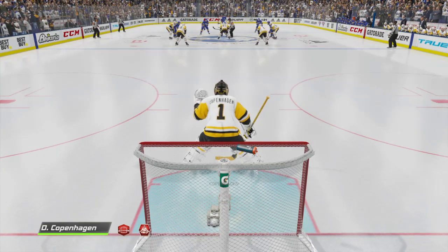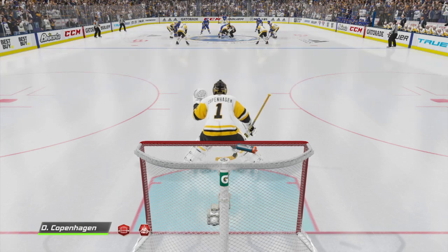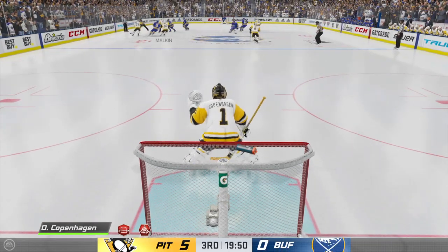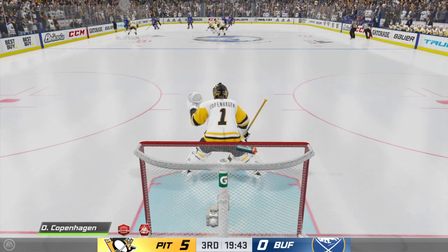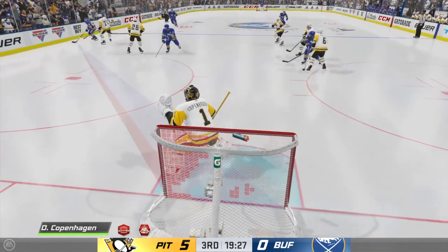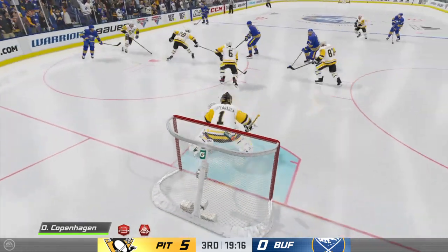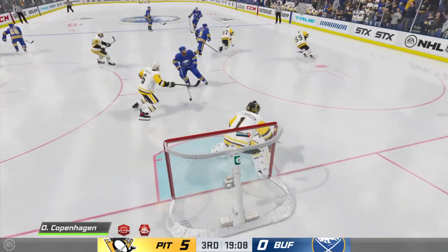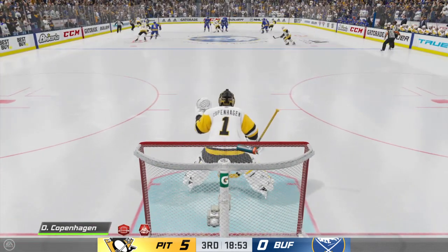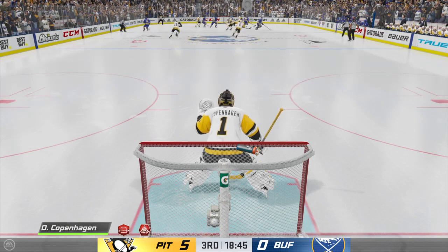They're ready to drop the puck on period number three. He's Ray Ferraro, I'm James Cebulski — let's do this. Third period underway here. This has been a total squash to this point. Ray Ferraro is back down at ice level. Ray, 40 minutes played so far — what's been your assessment of this tilt? The Penguins don't have to change anything now in the third period, James, with a really comfortable lead. They just want to ease their way home.